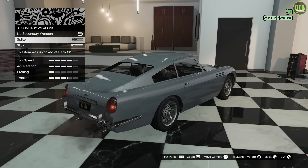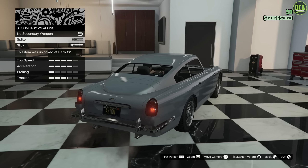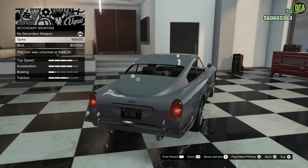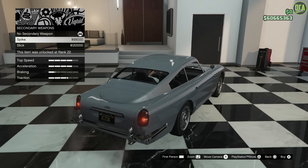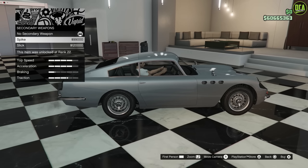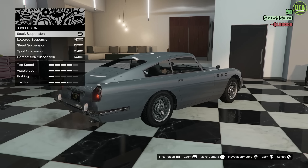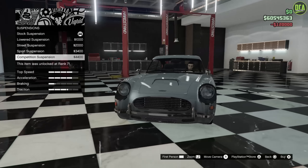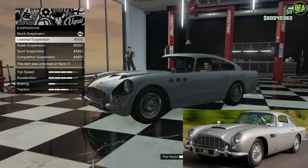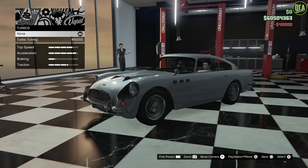Moving on to Secondary Weapons, which is exclusive to the JB700W. You can do the Spikes or the Oil Slick. In the movie, they did use Spikes and they did have an Oil Slick as well, but you can only choose one. In GTA Online, most people use bulletproof tires, so the Spikes is a bit useless. However, when cops are chasing you in free mode, the Spikes can be useful for AI cars, but for GTA Online players, I think the Oil Slick is the way to go.